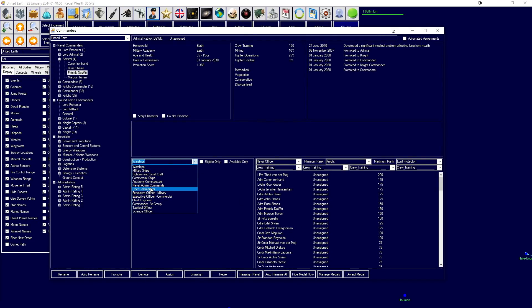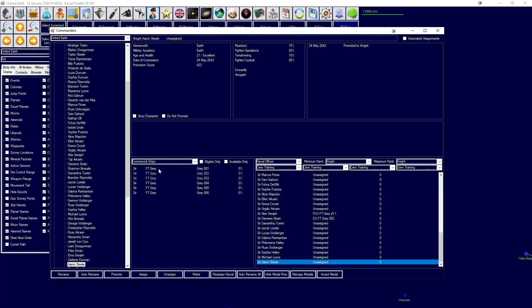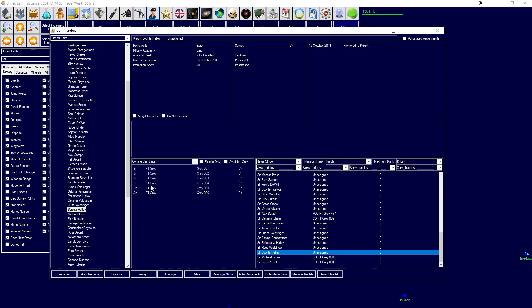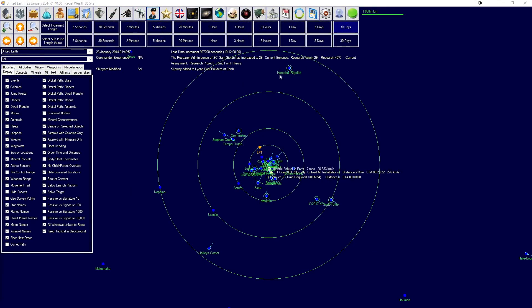We need to promote people to be in charge of commercial ships. We'll assign Aaron Steele, Michael Lyons, Sophia Haley, and Russ Voidsinger - the great house Voidsinger. Russ Voidsinger: adventurous, distant, uncaring, and risk taker. Perfect for a freighter captain. We just finished a slipway and research is now 40%. Let's go have a quick look at Sam Steven.